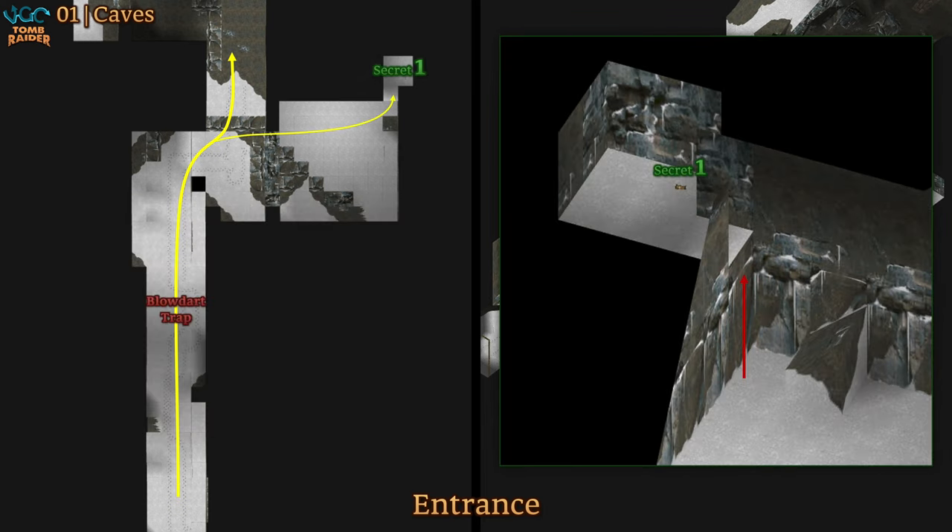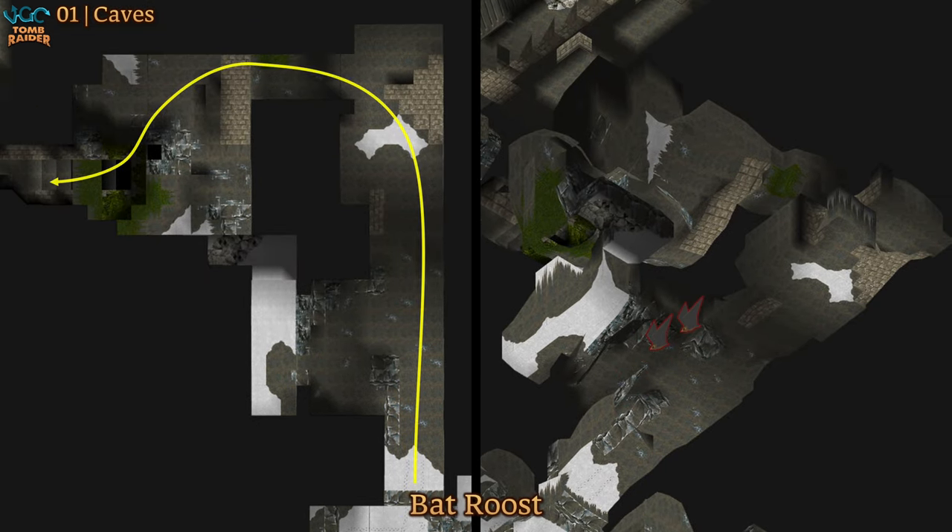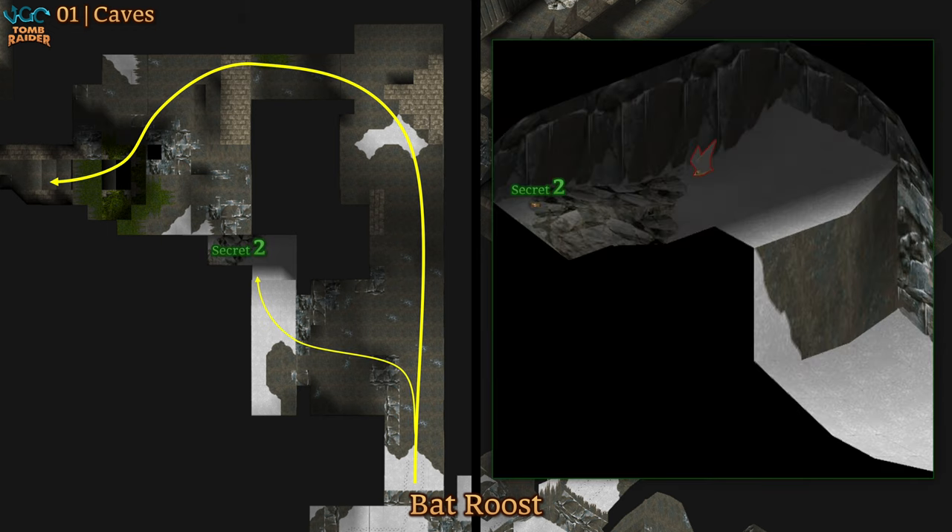We didn't learn how to use slopes in Lara's house, so you can figure out for yourself that you can jump forward or backflip off of a slope while you're sliding down it to reach a higher edge. Up here, the first enemies in the game are just a couple bats that you can kill pretty quickly. There's another secret right over here — it's kind of well hidden, and you have to check closely because you can't reach it climbing up on the right side, but you can on the left side.